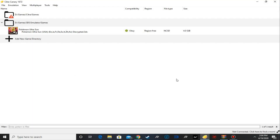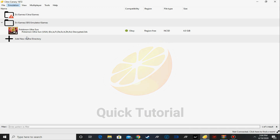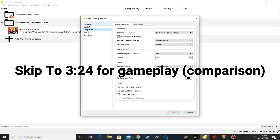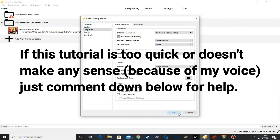Hello everyone, this is GameFrost and today's tutorial video is about graphically enhancing Pokemon Ultra Sun. This can actually work for Pokemon Ultra Sun and Moon. Right now we're going to try this on 5x scale because that's literally the max my graphics card can handle, which is a GTX 650. Let's get started.